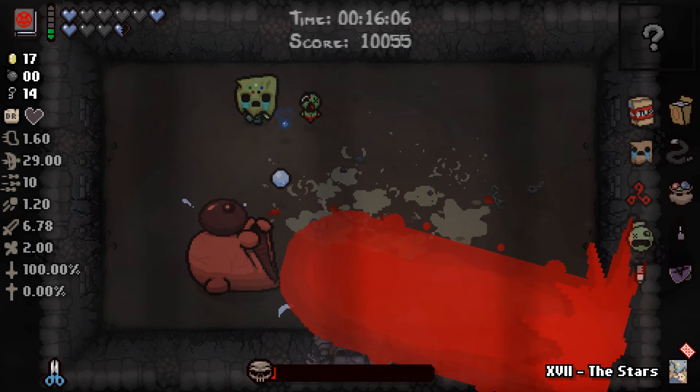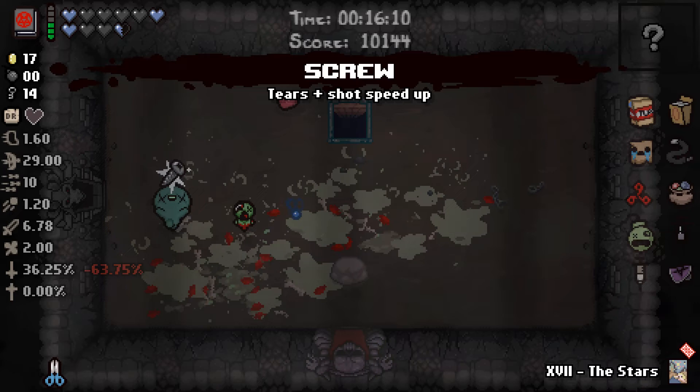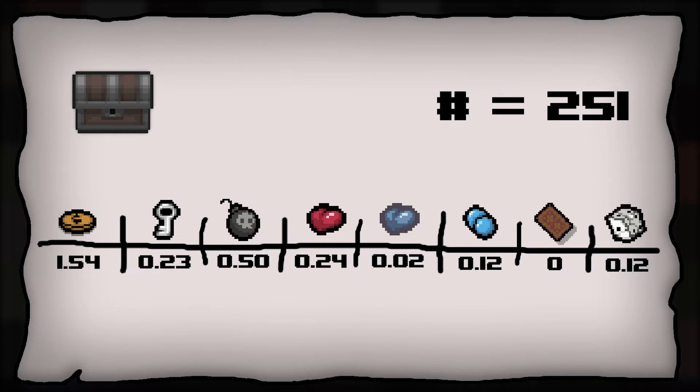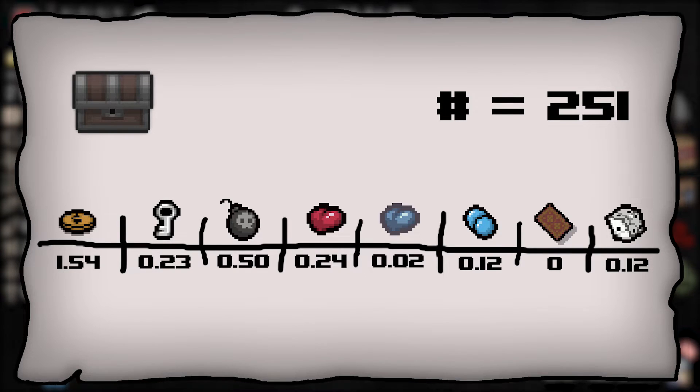Next I'd like to look at breakdowns of different chests and what their average payout is. The number on the top right represents my sample size — how many of that particular chest type I've opened — and the numbers at the bottom represent how many of each consumable you can expect per chest. In the case of money, for example, I've actually tallied up dimes, nickels and pennies to arrive at the estimate.